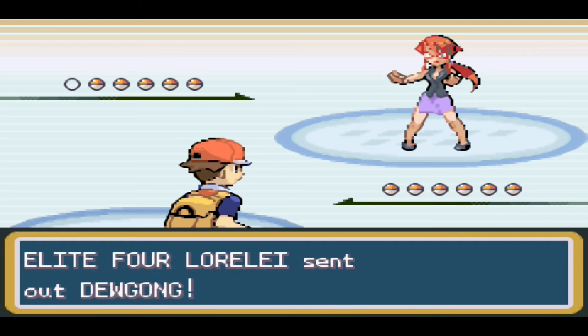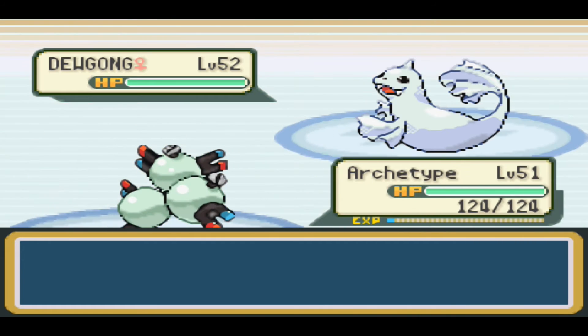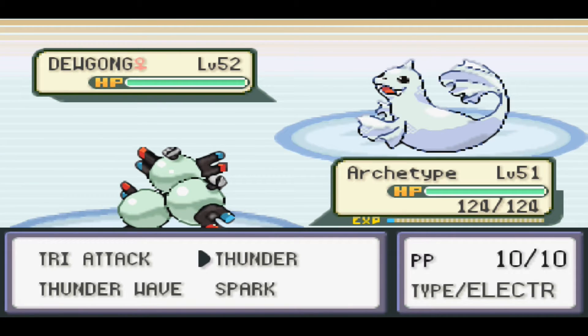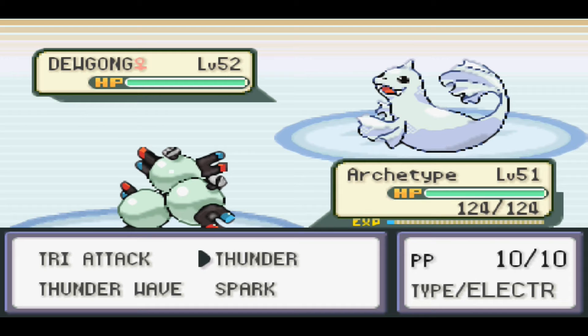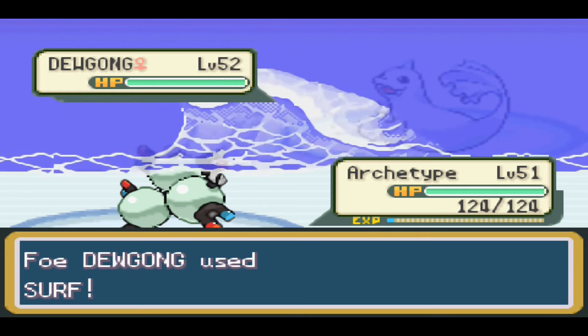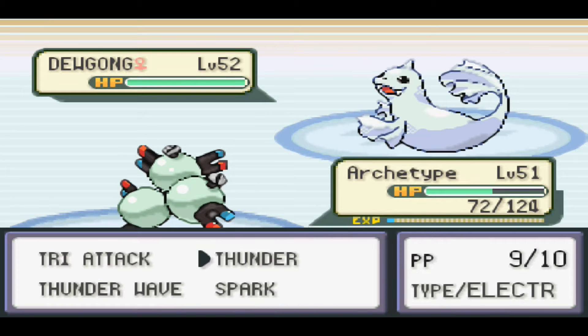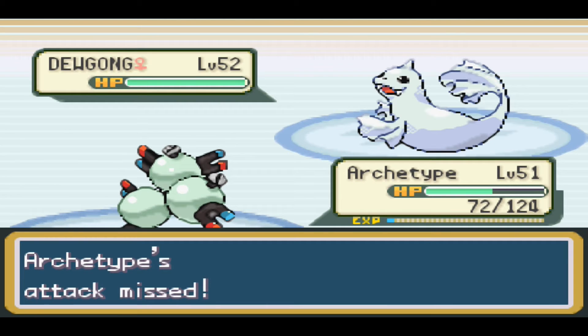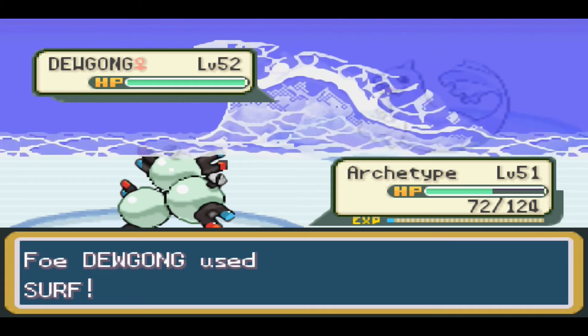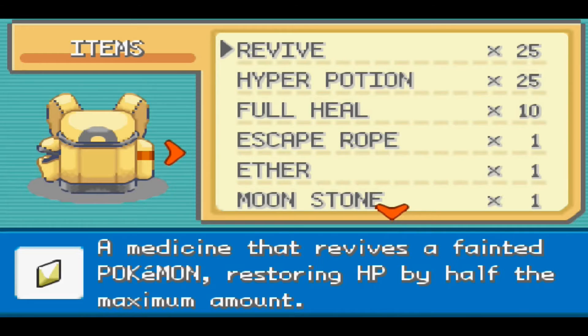She starts off with Dewgong, a Water and Ice-type Pokemon with Thick Fat, and moves Surf, Ice Beam, Hail, and Safeguard. Thunder has 120 power but only 70% accuracy, so it's not always landing. It looks like Archetype doesn't want to cooperate, so we'll use a more cautious approach. We do have Ethers and Elixirs if we get low on PP.